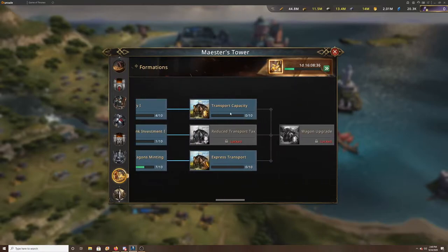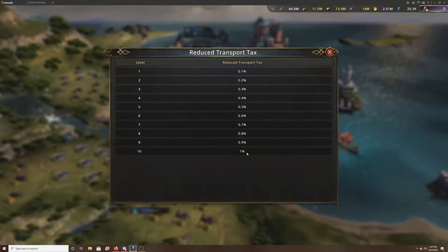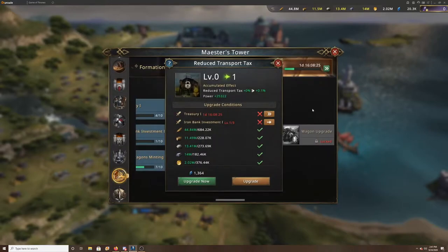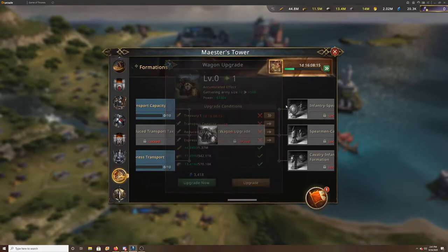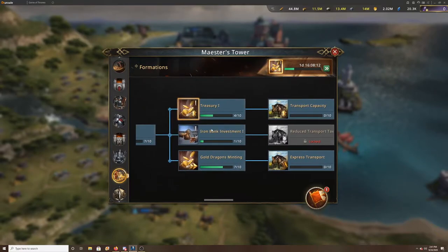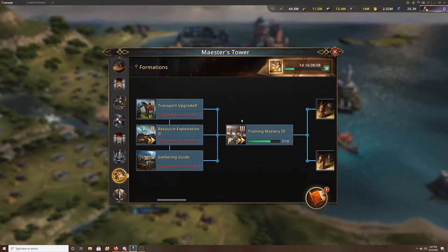There are some other things here too, like transport capacity and cost reduction — your transport tax is 1% less — and transport marching speed, which aren't priorities. Your gathering army size is more relevant. In Commander Ship research, the grain management and grain capacity is 17% at level 9 and 30% at level 10, so once I get Maester's Tower to 25 I'll upgrade that. You'll also want to upgrade the Treasury research for another 5% capacity.